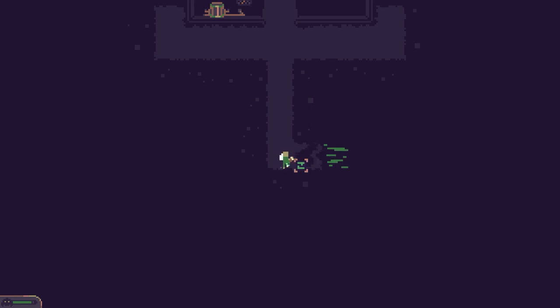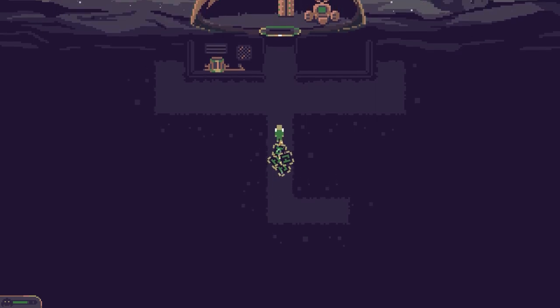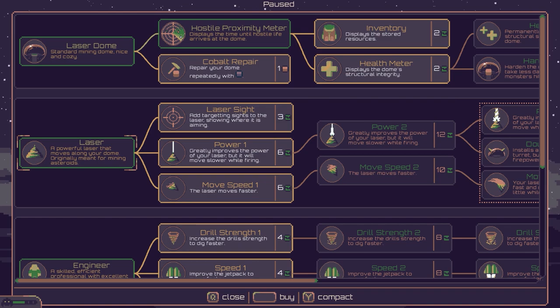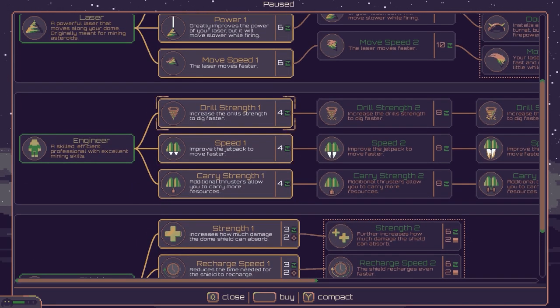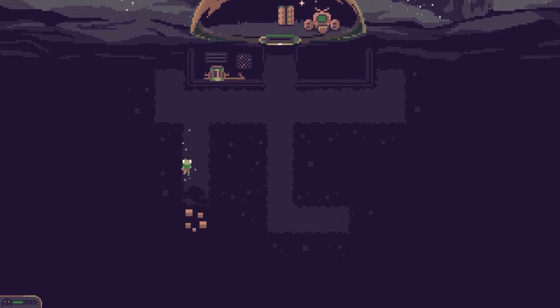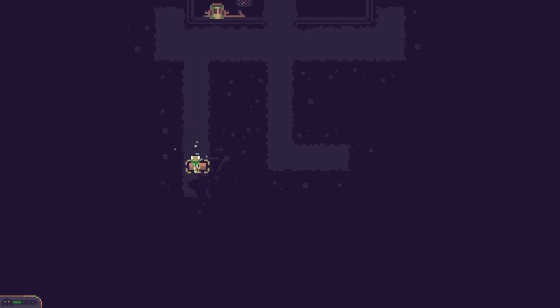Let's start mining — you just need to collide with the terrain and you basically start mining away. We've found some resources, so I'm going to get this dug out and bring it back to the surface. Carrying more than four at this point is going to be problematic. One of my upgrades is speed, carry strength, or drill — I'm going to go with drill strength for now. I'm leaving a gap of two between shafts so I always find something.